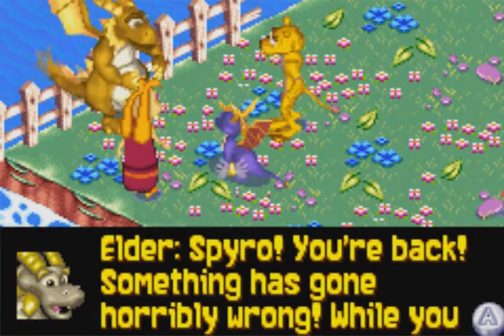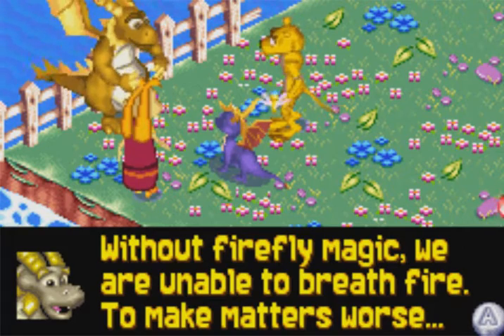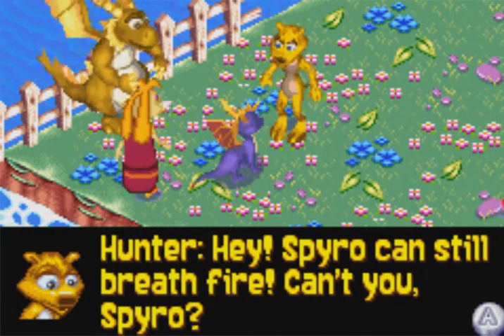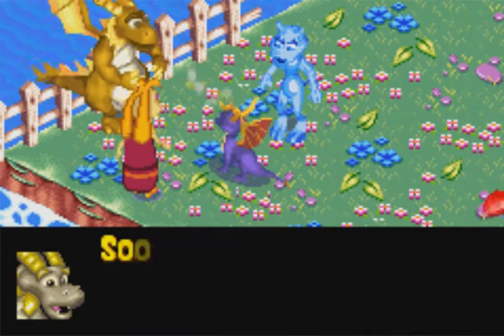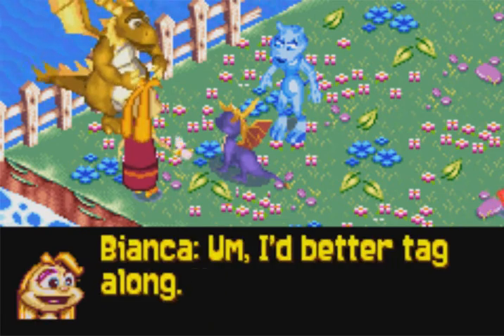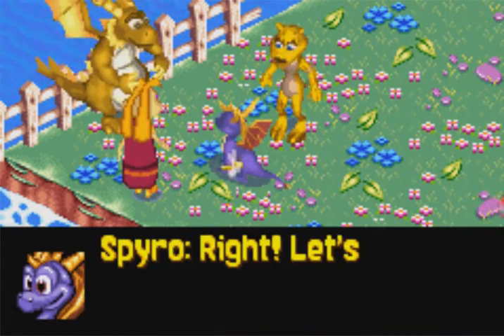Spyro! You're back! Something has gone horribly wrong! While you were away, an army of Rhinox slipped into the Dragon Realms and stole all the Fireflies! Without Firefly magic, we are unable to breathe fire! The Dragon Realms has been getting colder and colder! Soon we'll be forced to move! No way! We've got to figure out what's gone wrong! I better tag along — you might need some magical help along the way.